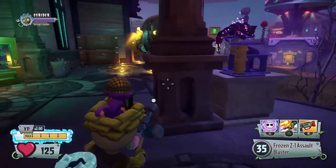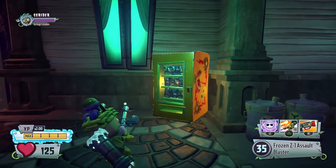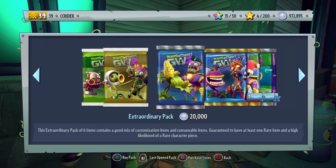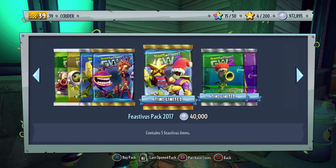Hello ZebraHerd, and welcome back to Plants vs. Zombies Garden Warfare 2. Today I'm gonna be checking out the Feast of His 2017 pack. The holidays are over — I hope you guys got everything you wanted during the holiday season and New Year's — but the Feast of His pack 2017 contains five Feast of His items and is 40,000 coins.